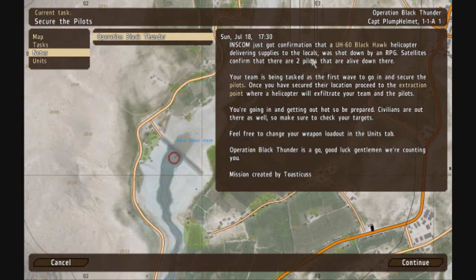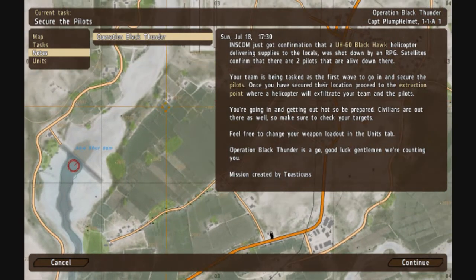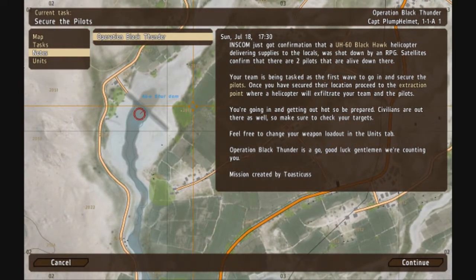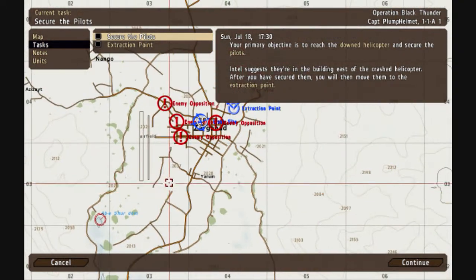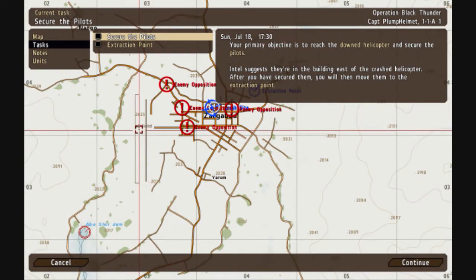There's confirmed to be two pilots still alive. We're the first wave and we're going to be sent in via helicopter, going in hot. Civilians are also out there, so make sure to check your target. Primary objective is to move to the northeast - we'll be landing in the airfield here and then move through town. Let's get it on.